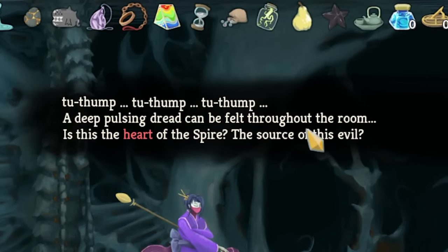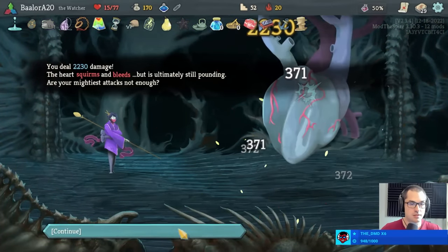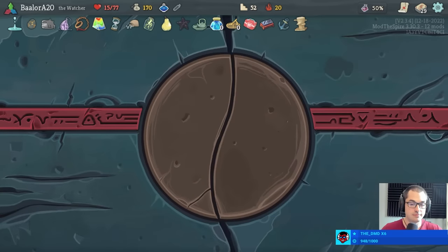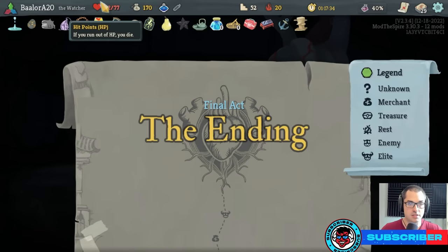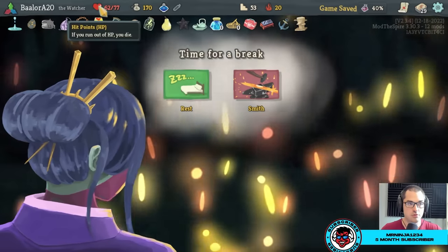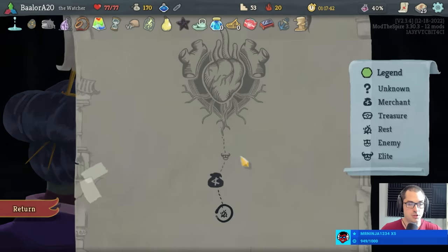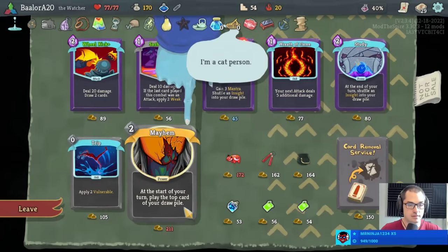A deep pulsing dread can be felt throughout the room — is this the heart of the Spire? The source of all these missing hit points. And that should be one of the hardest fights that we have to get through. Now we're going to take a snooze, go back to full HP. We're going to buy a potion at the shop. We'll also buy trip. Cauldron would give us a choice of five potions, otherwise we take a swift potion.